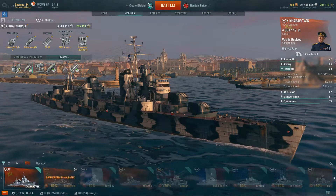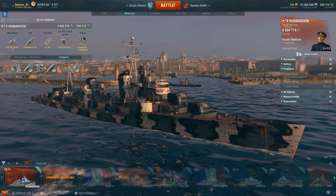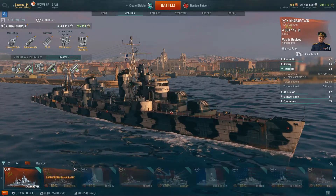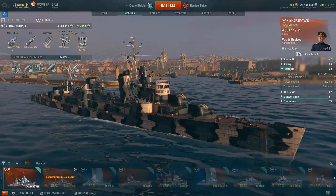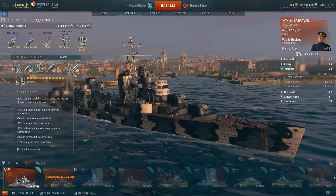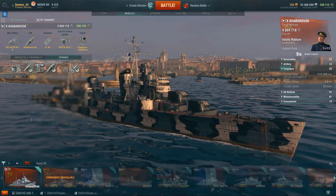Here's the Tier X Khabarovsk Russian Destroyer. It's called a Destroyer, but in many ways it's more a very fast cruiser, and that's how I have my ship configured and her captain skills arranged. I'm not focused on stealth, I'm not focused on torpedoes. Before the nerf she had 10km torpedoes, but now those torpedoes are only 6km, so they're mostly defensive — although every once in a while I'll kick them out to kill something. Here are my upgrades: Main Armaments Modification 1, designed to improve survivability for the guns, because without that this boat's not worth having in battle.